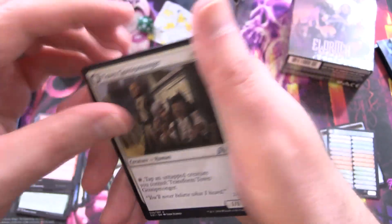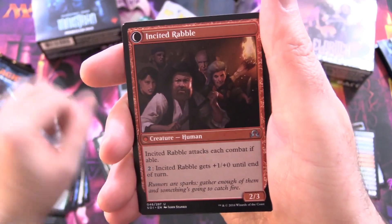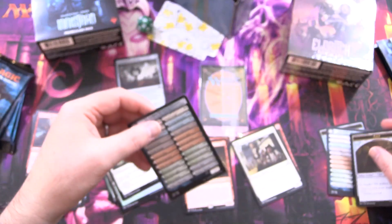Sin Prodder is the rare. Also got Town Gossip — what's this going to turn into? We have Incited Rabble. Seems about right. And a Checklist and Clue Token.